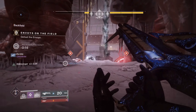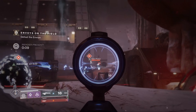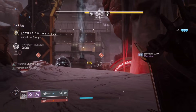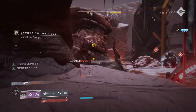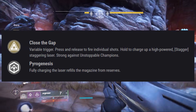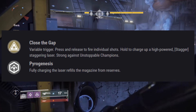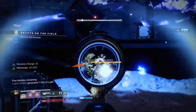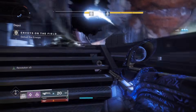What excites me the most is that the Devil's Ruin introduces some new and very interesting perks that could make it the best weapon out of Season of Dawn, even better than the Symmetry. It all starts with its intrinsic perk called Close the Gap, which reads: variable trigger — press and release to fire individual shots, hold to charge up a high-powered staggering laser, strong against unstoppable champions.